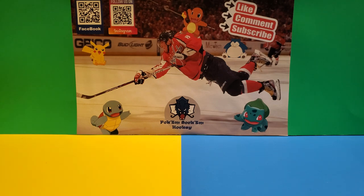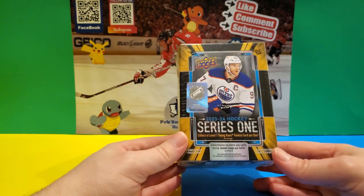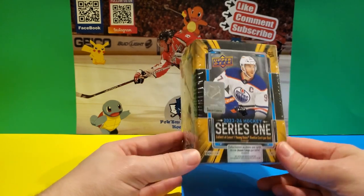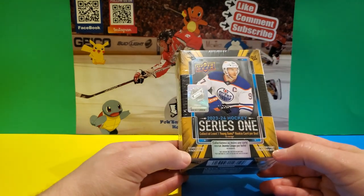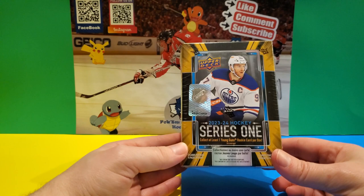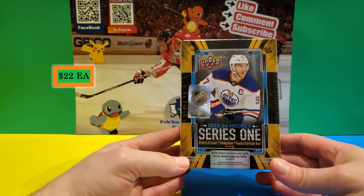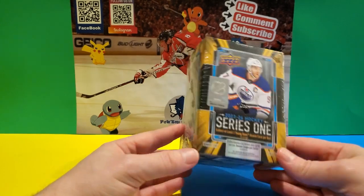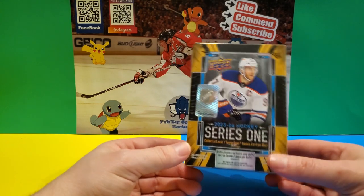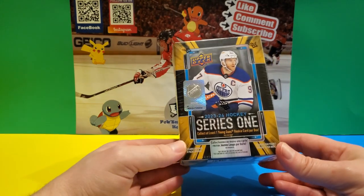What's going on guys, this is Julian back with the last part of the 2023-2024 hockey series one regular blaster box opening. This blaster has four packs in it — it's not the Walmart blasters with jumbo cards. These don't have jumbo cards; you find these at hobby stores near you. I paid $22 for this box on a Black Friday discount. I'm opening three of these boxes today along with two extra packs from the extra boxes.